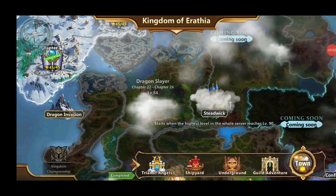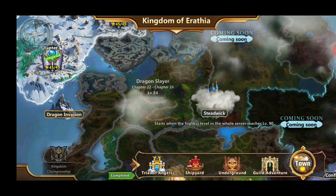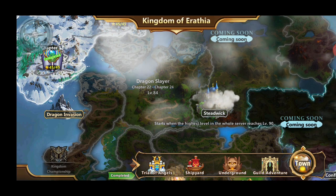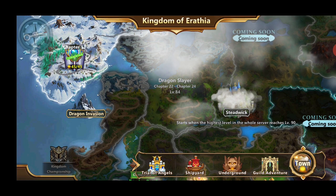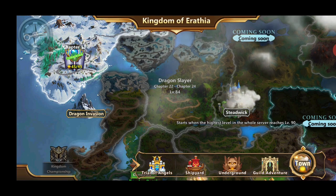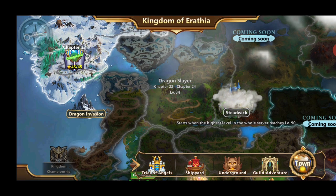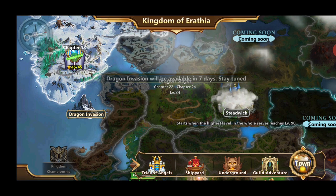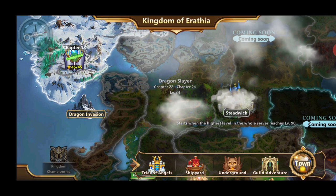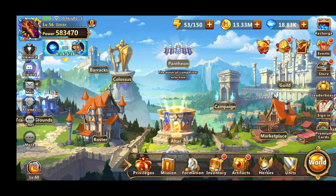Hey guys, this is Gorax. Today will be a quick guide of how to prepare, what to do, and where to spend Star Sigils when it comes to Dragon Invasion. This guide is directed to new players so you know how to prepare ahead of time. The Dragon Invasion opens 30 days from the creation of the server. We are at day 23 at the moment, so at day 30 we'll get Dragon Invasion. Let's move to the Dragon Invasion footage I recorded and I'll do a quick voice over, going step by step of what I'm doing and what you should be doing.